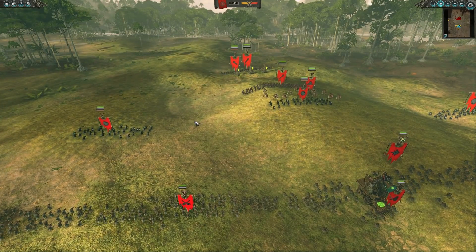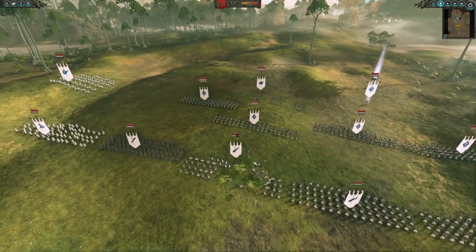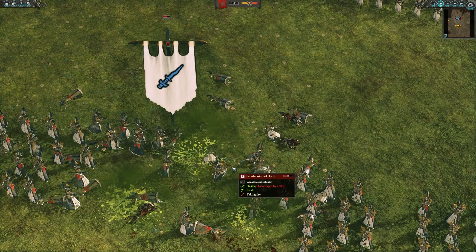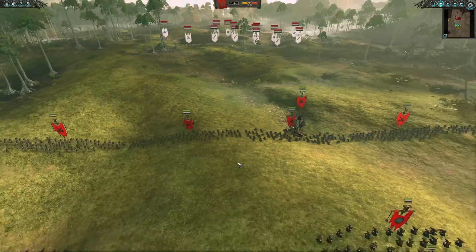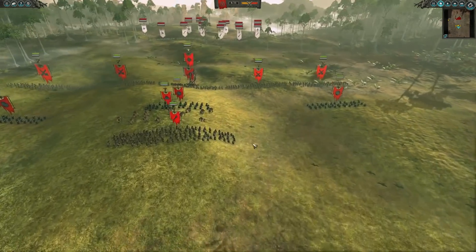You've got a really strong range component, but against High Elves you do have to close that gap very quickly. As we can see, the Plague Claw Catapult — say that five times fast — is already starting to make short work of the Swordmasters of Hoeth. The nice thing about Skaven is you can almost play a Dwarfs' turtle tactic with these Plague Claw Catapults; it's going to force anyone, especially any of the Elf characters, to come your way.